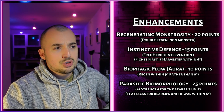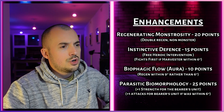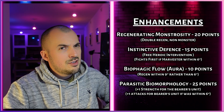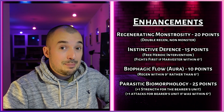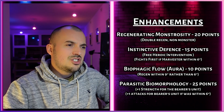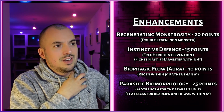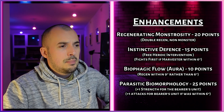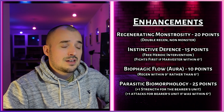The first enhancement is Regenerating Monstrosity for 20 points — you get to do the regeneration ability twice in a phase rather than once, but it only works on a non-monster character. We're looking at the Winged Tyrant Prime with six wounds, or the Parasite of Mortrex with around five wounds. Do we really need double regen on those? I don't think it's worth the 20 points, although maybe it makes them almost undefeatable — you'd have to wipe them out in one go.